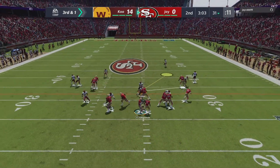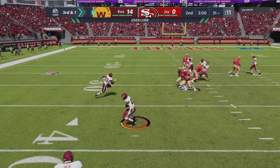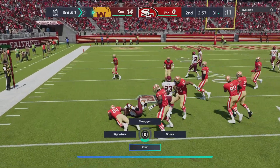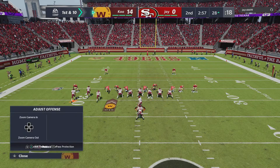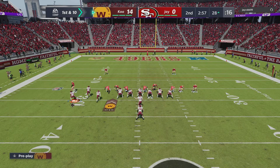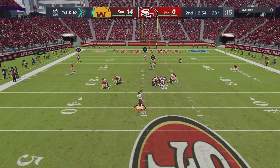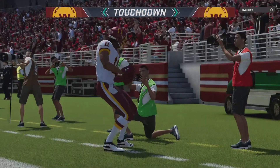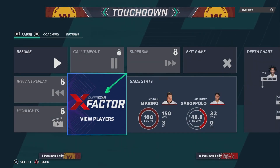My opponent starts running the ball, being more conservative, but he tries to pass on third and one and we get the lurk with Landon Collins. We get the ball back — Robbie Anderson has Double Me but it doesn't matter because his defense leaves him wide open in the corner of the end zone. My opponent has had enough — we're up 20 to 0 and Dan Marino finishes with 100% completion.